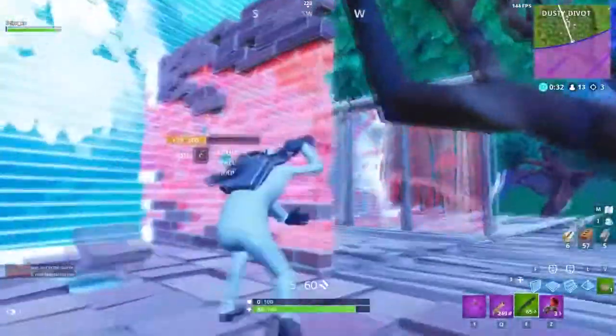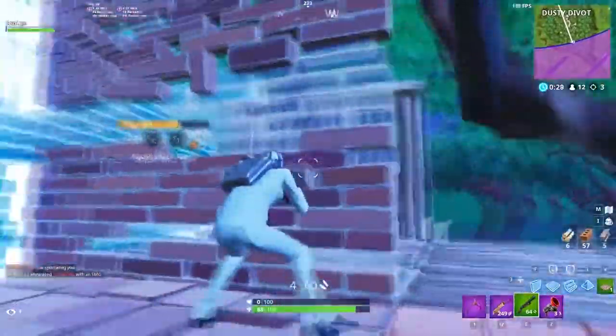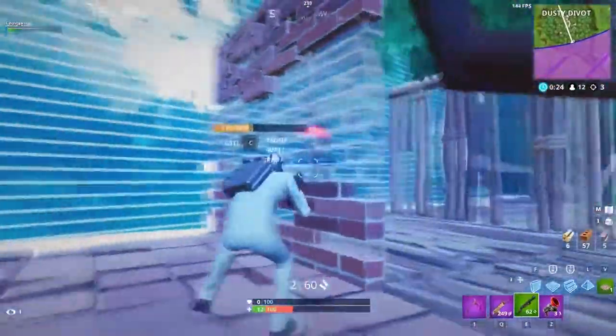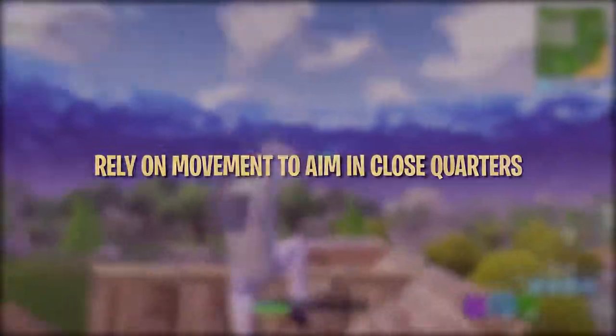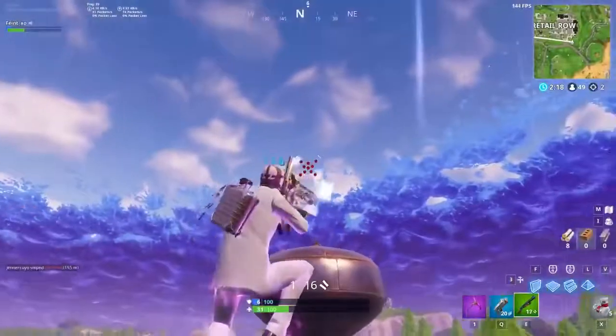Hitting close-range shotgun shots is a challenge because it can be hard to track your opponent and hit your shots when you are both running, jumping, and building. There are a couple of ways to help aim in close-quarters shotgun battles: using movement to help aim and working on flick shots. When jumping through the air, it can be awkward adjusting your aim vertically, so try relying more on your movement and wait until your crosshair drops onto the opponent.